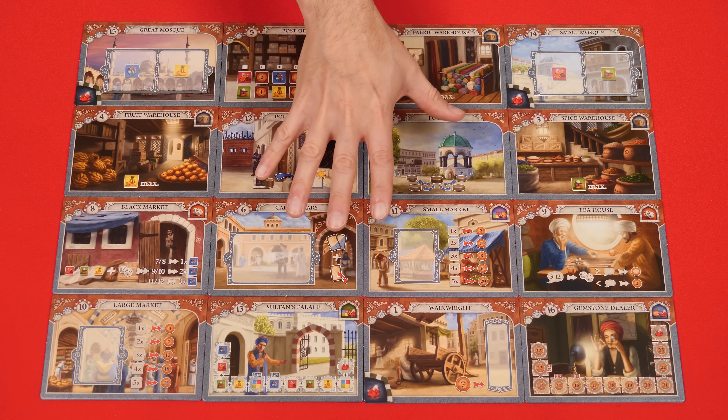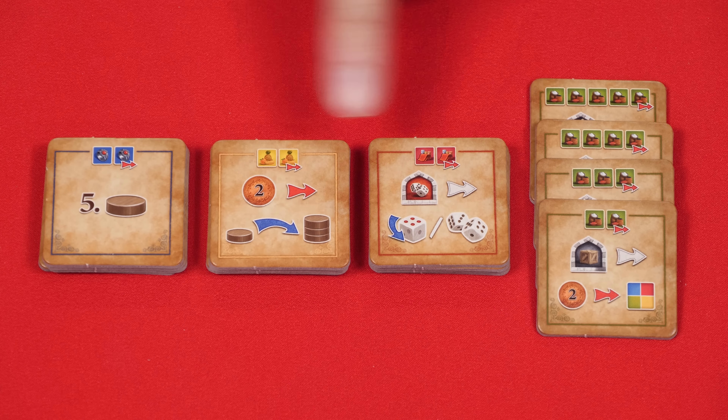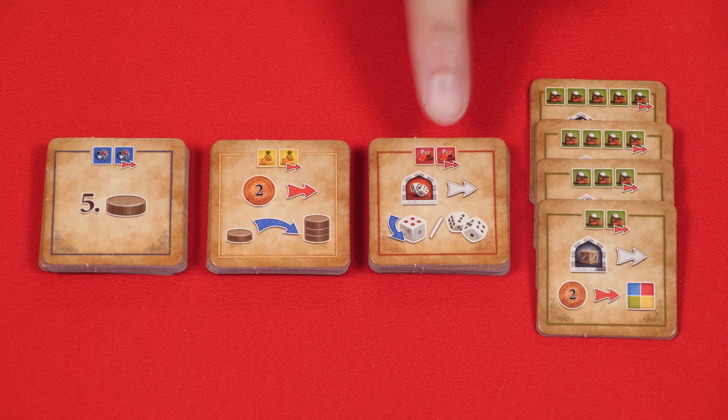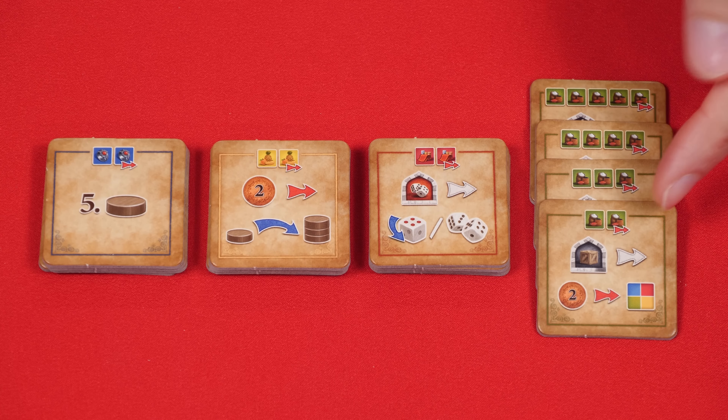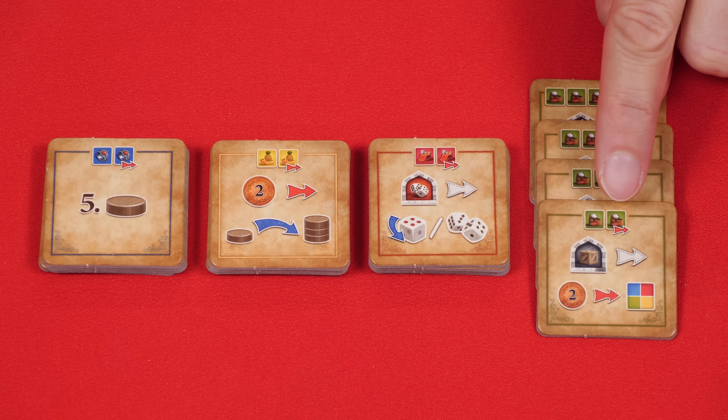But you can still create this pattern; you just won't be able to order them from 1 to 16 using this smaller number because that smaller number won't exist. Instead, just lay out the tiles like you see here. Now, set these mosque tiles into 4 piles based on the colors of these symbols found at the top, and then order them within each stack from the highest number of symbols on the bottom to the lowest one on top.